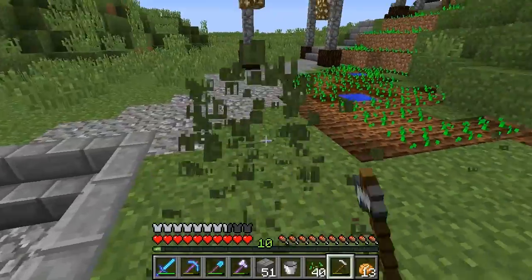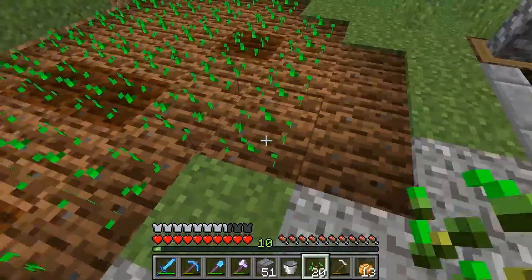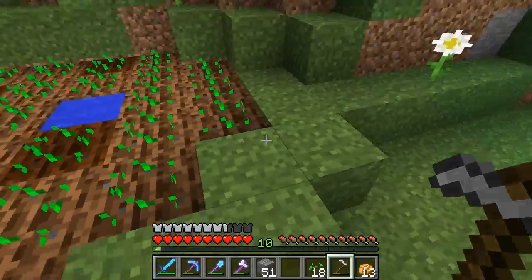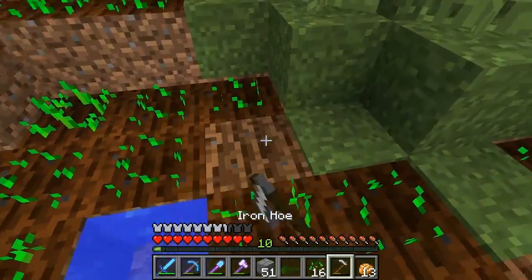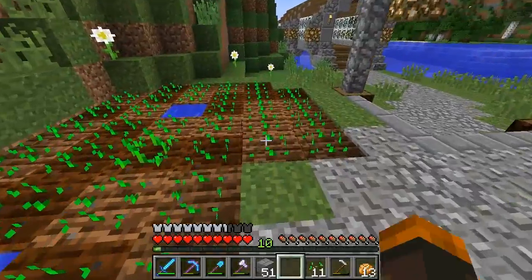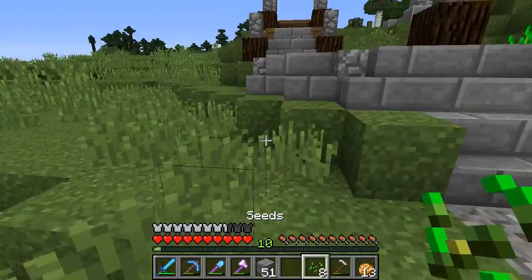Let's get rid of these because they kind of bothered me — I placed them before I had a real design in mind. I want to talk about having different biome areas: we're going to be building in a winter biome in the next few episodes. I also want to find a sand biome and build a rustic cowboy-style area, having different themes across different biomes.